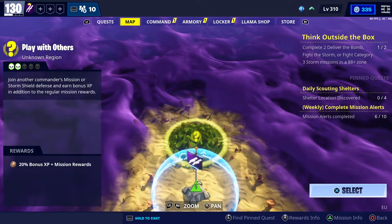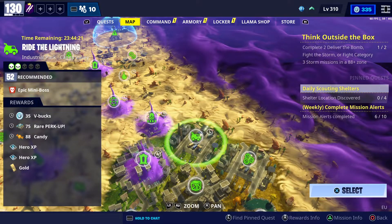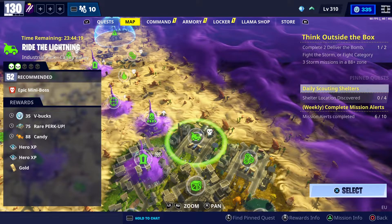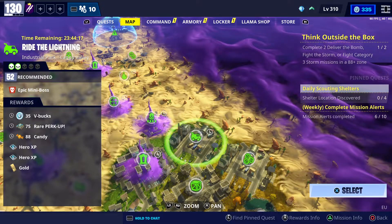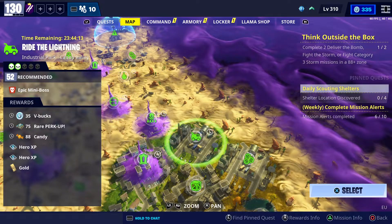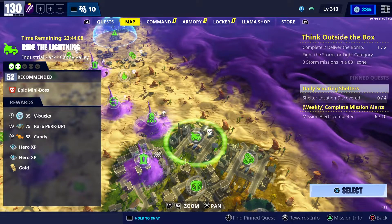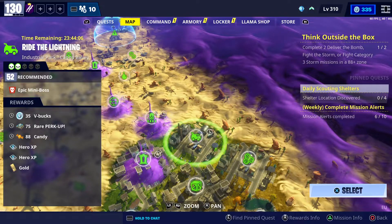The second one is going to be in Canny Valley. It's the Lightning in the Industry mission in Canny Valley, power level 52, and you can get 35 V-Bucks this time, plus some rare perk-up and some candy.